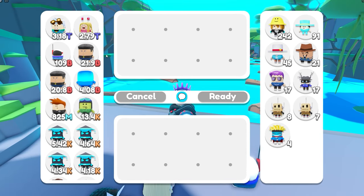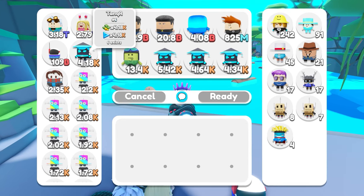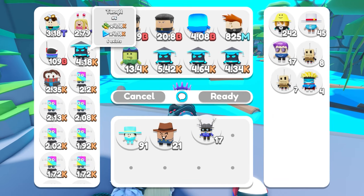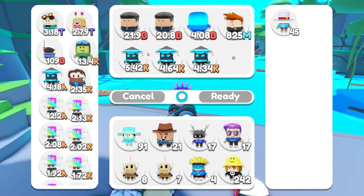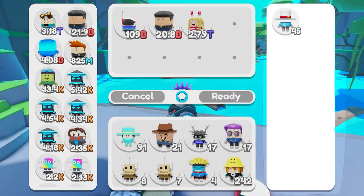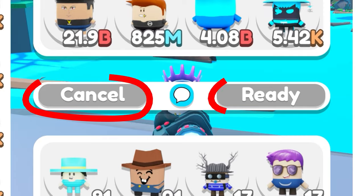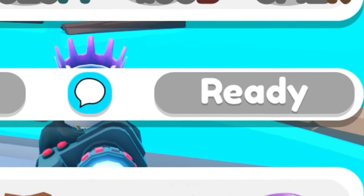Another thing I've been working on is trading. Obviously, I mentioned trading with the databases before, so if I was going to make a database, I would have to make the trading part. When two players are trading, there will be a pretty UI — it's very user-friendly. You can see your pets on the left, their pets on the right, your offer on top, their offer on the bottom, and in the center there are three buttons: cancel, message, and ready.